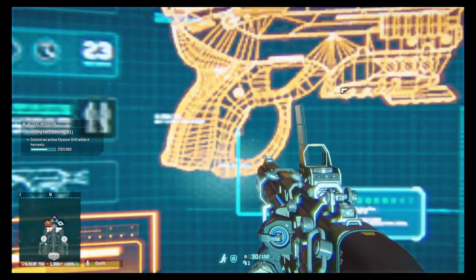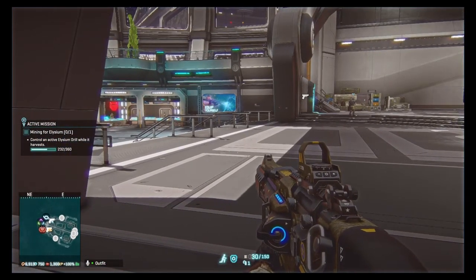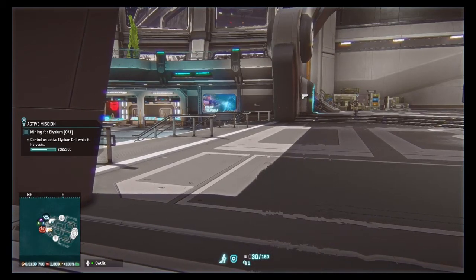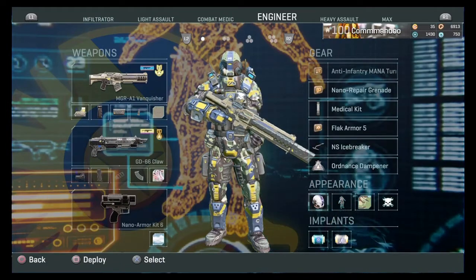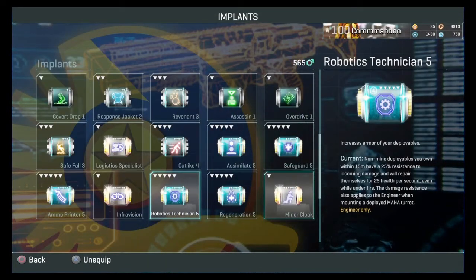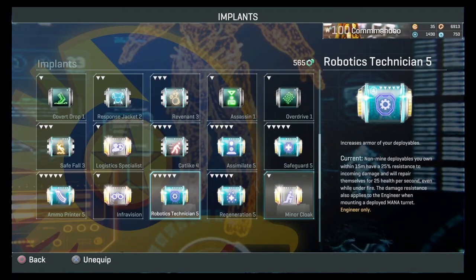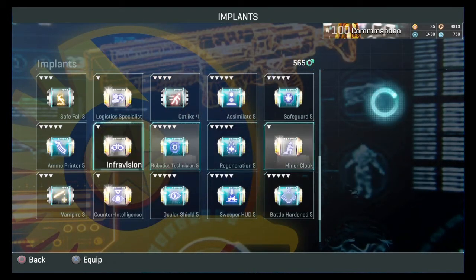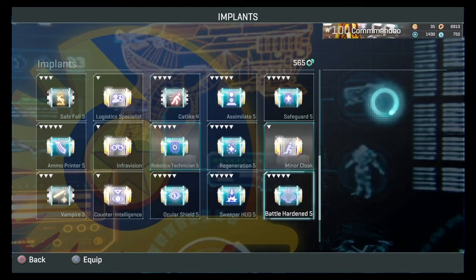Minor cloak: if you sit still for about eight seconds you go invisible — there you go, gone invisible. It's another niche one. You might sit on a point, go invisible, wait for an enemy to turn up, then uncloak and shoot them. But there's not a lot you can really do with it. It's a rare implant you can unlock but I just don't see much use for it.